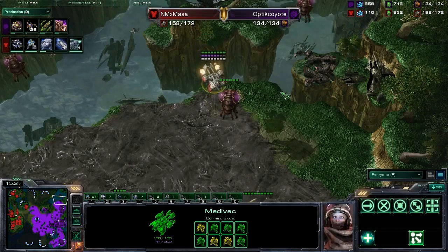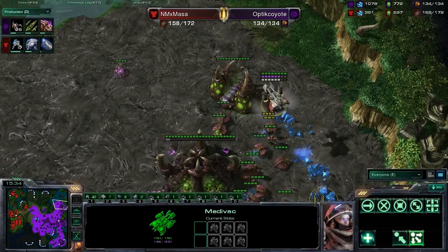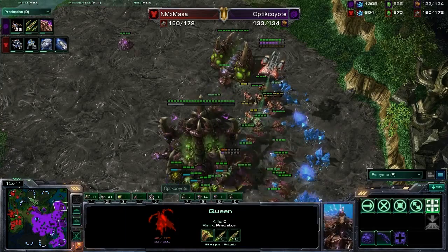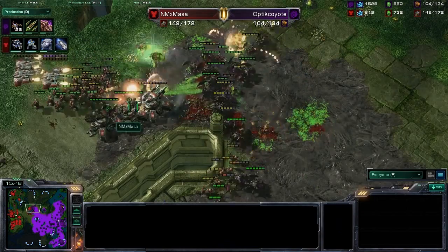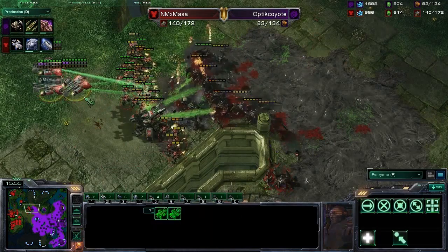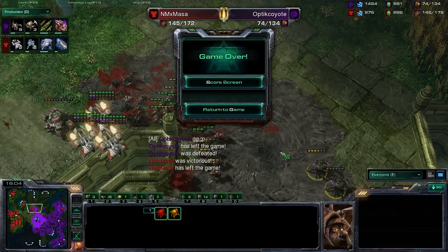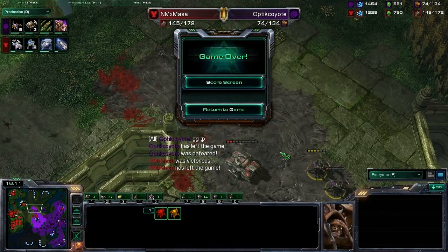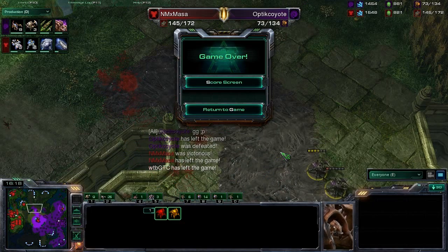Dropping is super fun to watch. He's going to pick off a couple of drones and snipe a Queen as well. It looks like it's go time for Optic Coyote — he's got everything moving into position, trying to take out these tanks as quickly as he can before they get too many shots off. Masa is stimming forward with plenty of heal on his Marines. The Marines are obliterating those Roaches, and one tank is still alive. And there's the GG from Optic Coyote. Masa's army was too much to deal with — Coyote loses his entire army and that costs him the game.